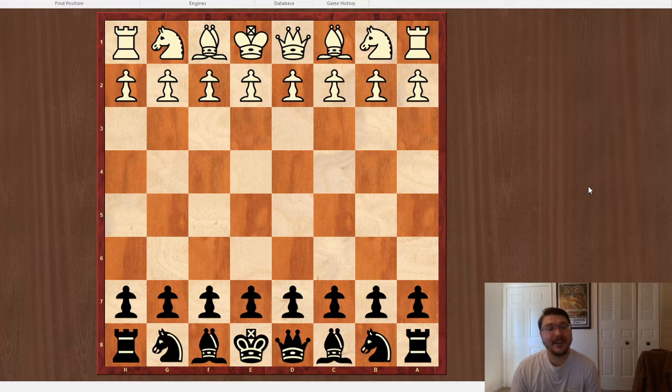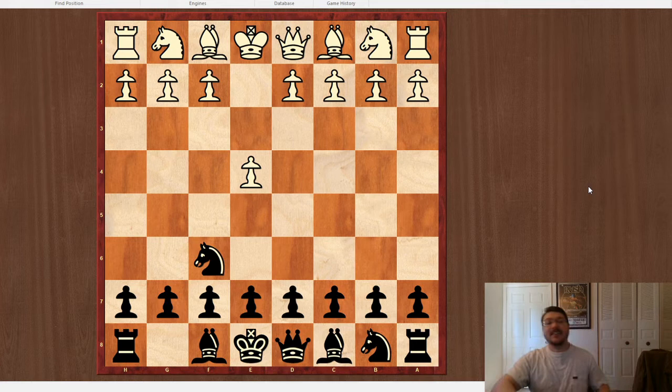He had the white pieces, I had the black. While I am primarily a Sicilian player — I really like C5, and I specifically play the Dragon variation — I decided that in a five-minute game, I wanted to have a little bit of fun, and I decided to play the Alekhine opening or defense, and specifically the most joking variation of it by playing Knight G8.